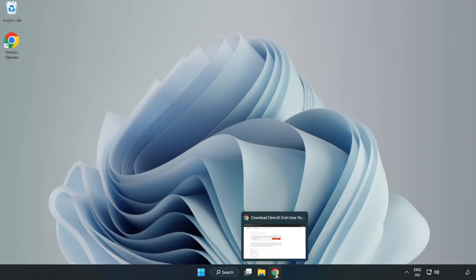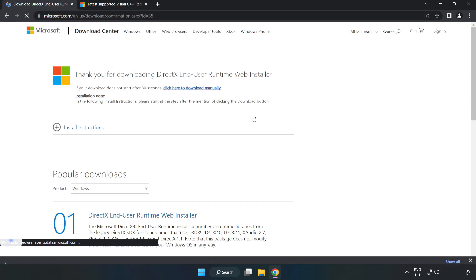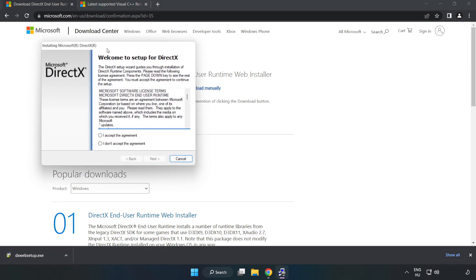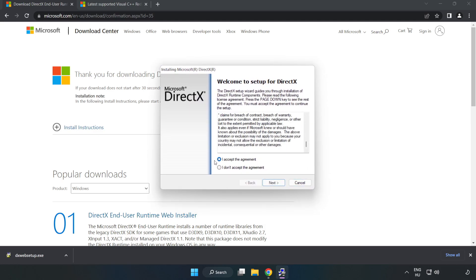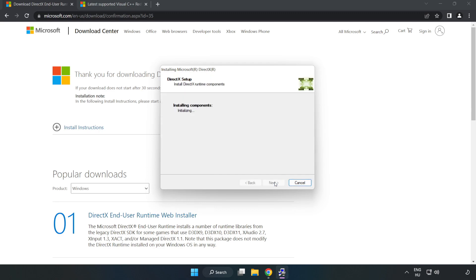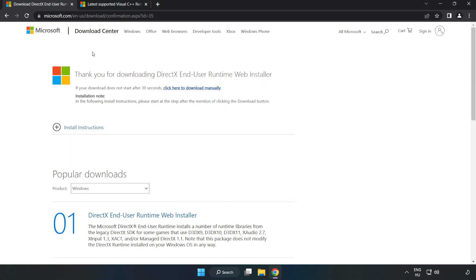Open your internet browser and go to the website linked in the description. Click Download, then install the downloaded file. Click 'I accept the agreement' and click Next. Uncheck 'Install the Bing Bar' and click Next. Once installation is complete, click Finish. Close the DirectX website.